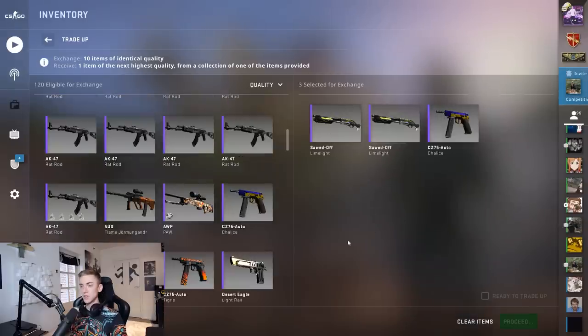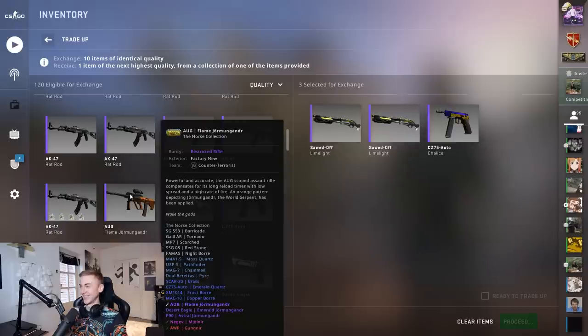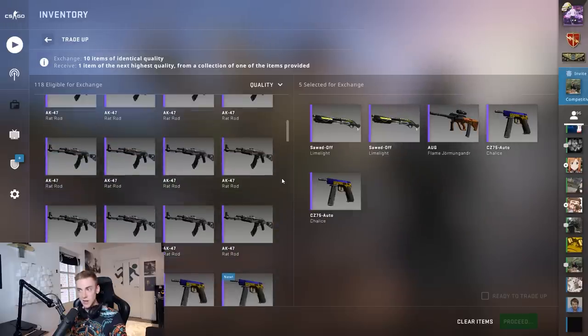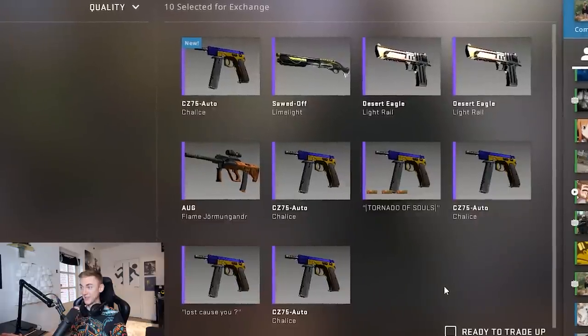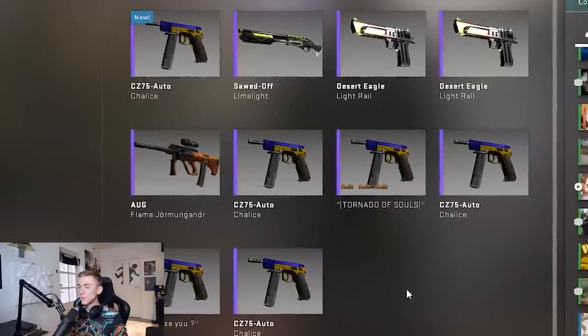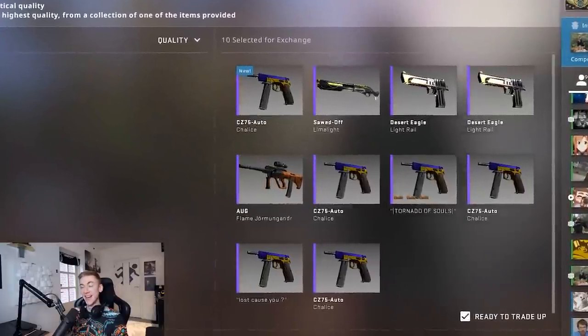Moving on - it's getting riskier and riskier. The restricted trade-ups are going to be interesting because I'm going to add this Flame Jörmungandr - that's definitely not how you say it but I tried my best - and we'll get a shot at the Negev Molnia if that hits, which would be very very cool. We've got a 60% for the knight, 10% for the Molnia, and 30% for absolute garbage we do not want. If I get this knight I'm keeping it - remember I'm not trading it up because I already have one to trade up.